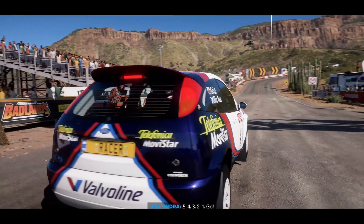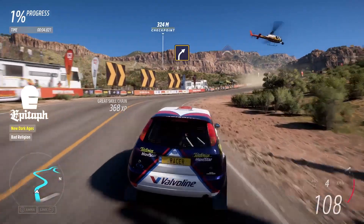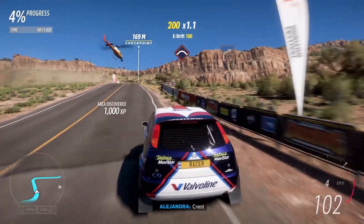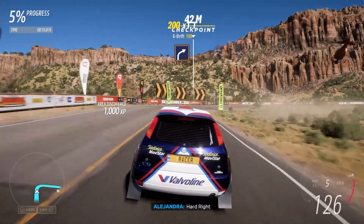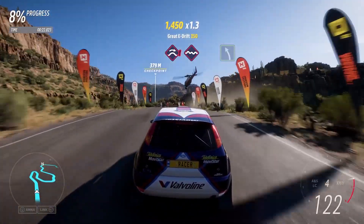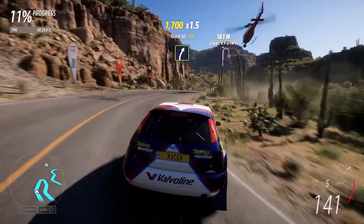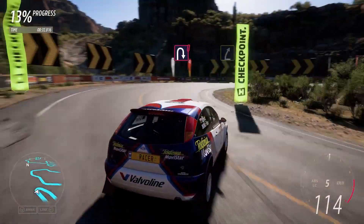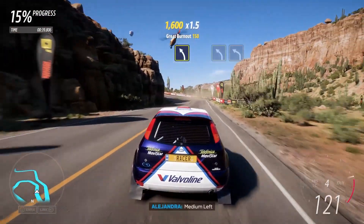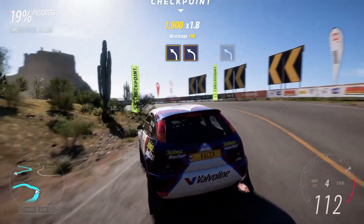Welcome to Devil's Pass — fast climbs through chicanes. I hope you're ready for this. Five, four, three, two, one, go! Medium right, press medium left, hard fight, jump into bumps, easy left, easy right, air fan right, easy right, medium left, medium left then hard left.